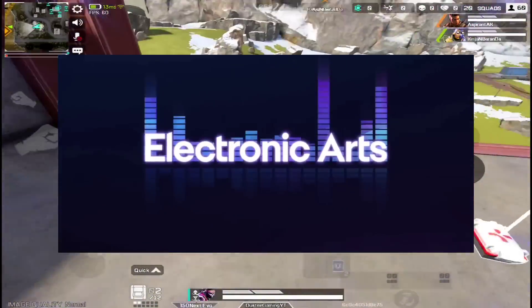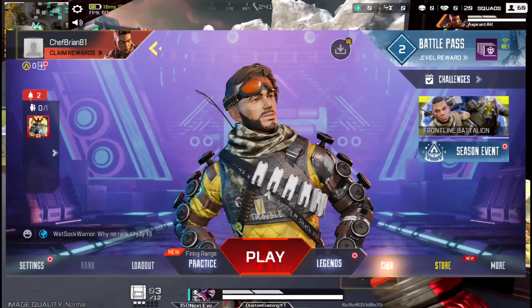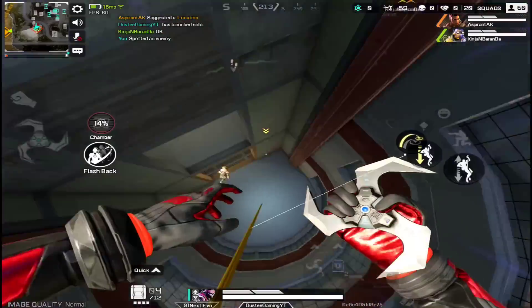First of all, there's a loading screen that's Rhapsody themed and a new lobby background. Also, the models of Apex Packs have been changed, so maybe we can expect some changes to items in Season 2 as well.